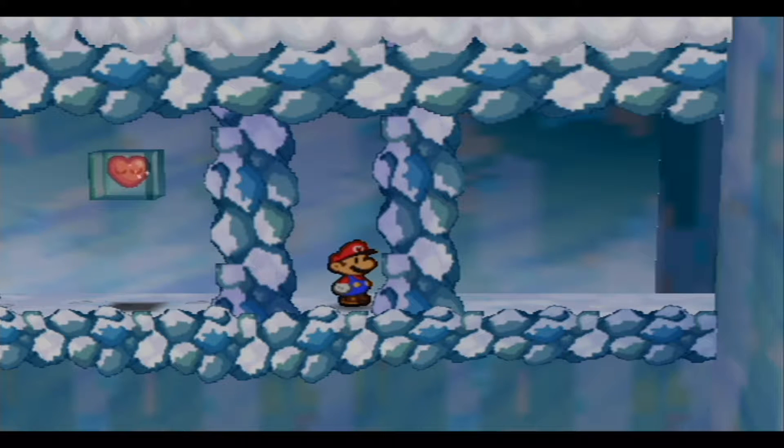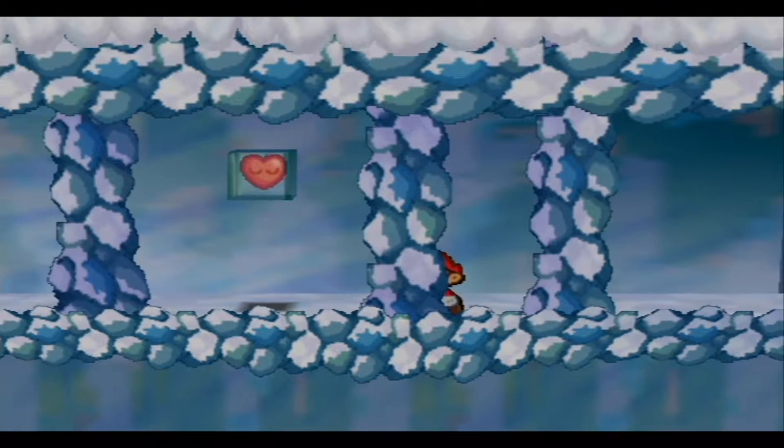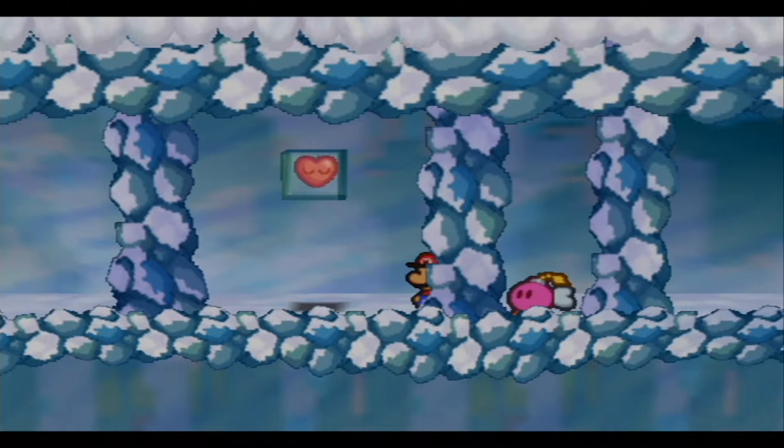Hey, what's up guys, Flamk here back for another episode of Paper Mario 64. Last episode we made it through Shimmer Mountain, and now this episode we're gonna continue into the Crystal Palace, so without further ado, let's go.